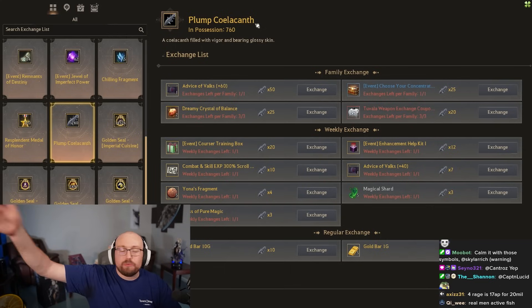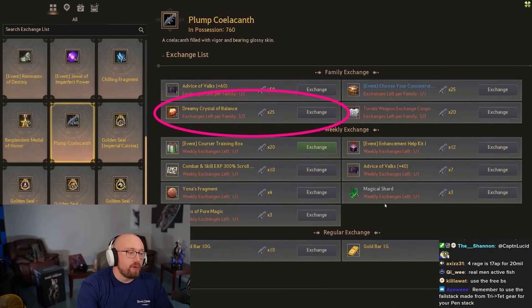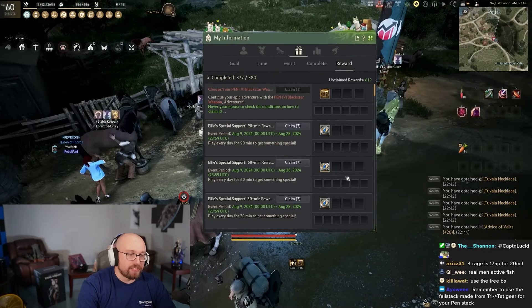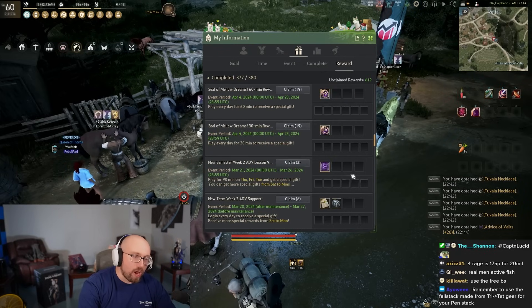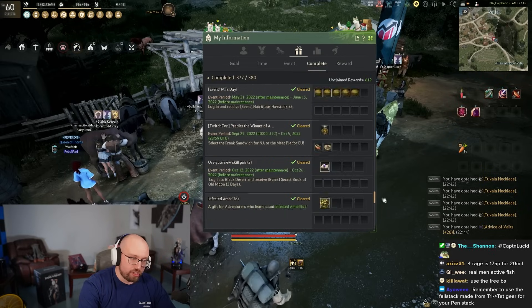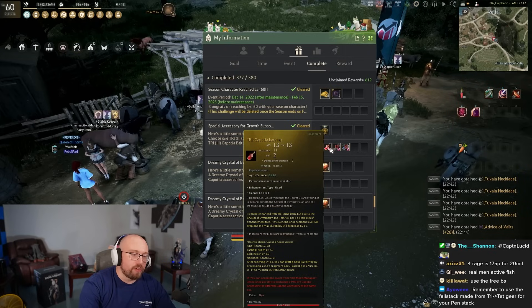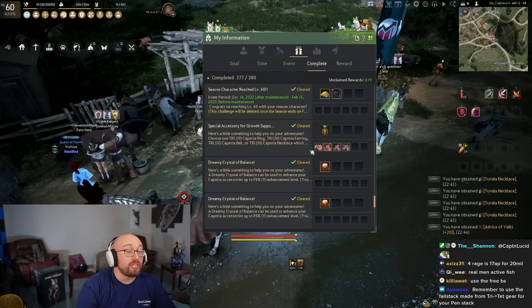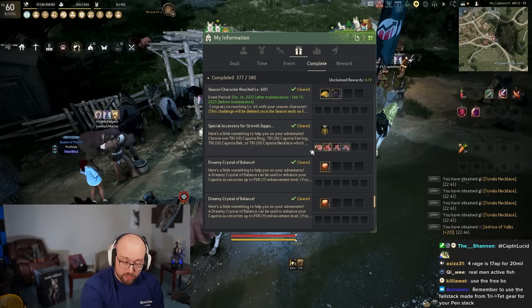You catch gray plump Coelacanth fish anywhere in the world. Get 75 of them and you get another PEN Capotia — guaranteed. In your Y menu (as in Yggdrasil), the game gives you a Tri Capotia of your choosing for free. Choose either the ring or the earring since you already have the belt and necklace. If you choose incorrectly you can trade earrings and rings back and forth at Fughar.